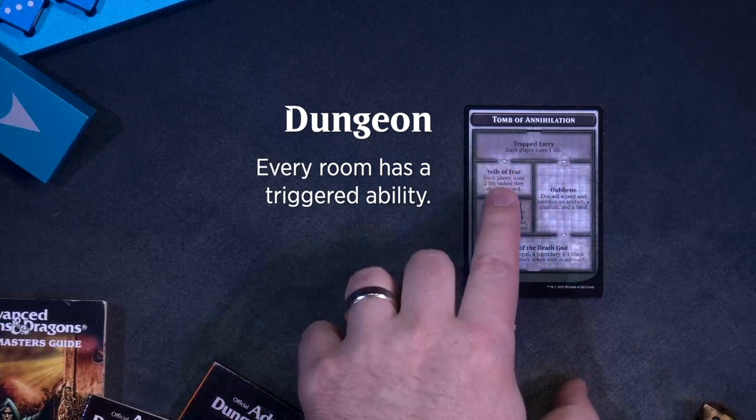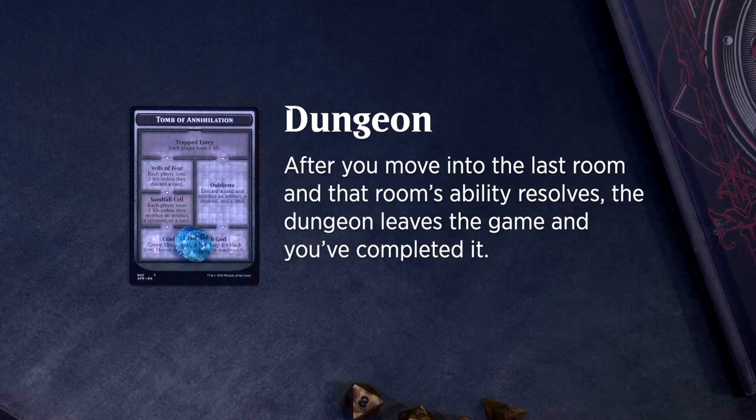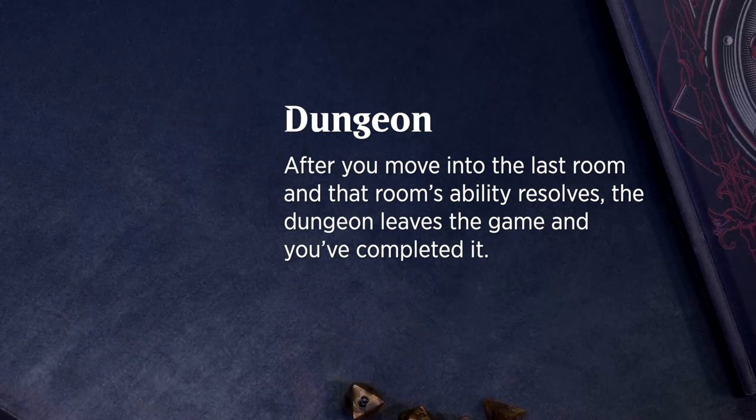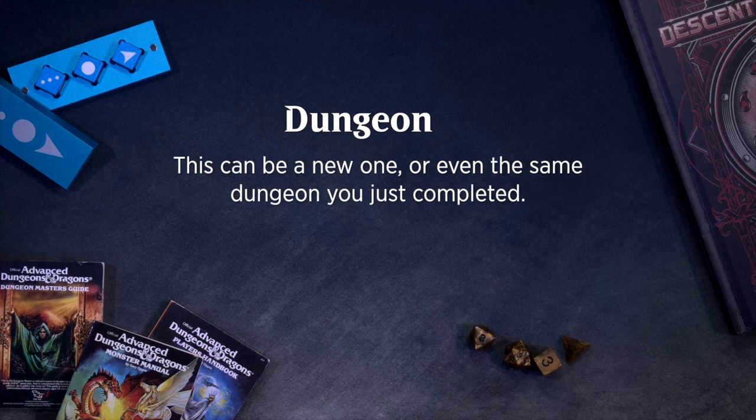Every room has a triggered ability. When you enter the room, the trigger will be placed on the stack. After you move into the last room and that room's ability resolves, the dungeon leaves the game and you've completed it! When instructed to venture again, you start over in the first room of a dungeon. This can be a new one, or even the same dungeon you just completed.